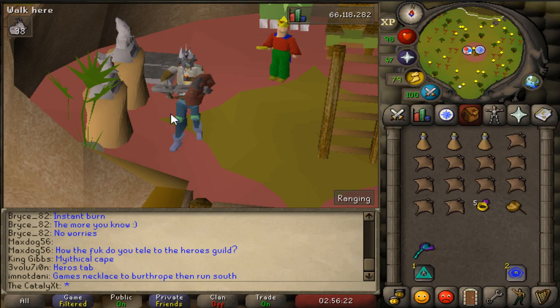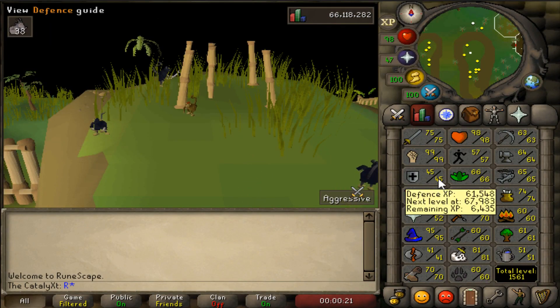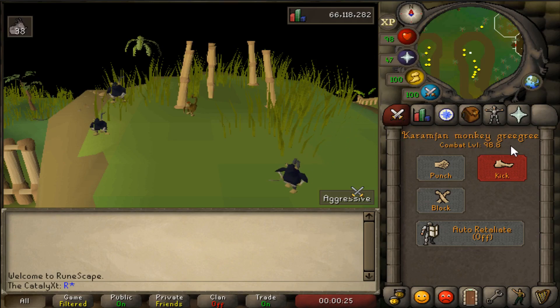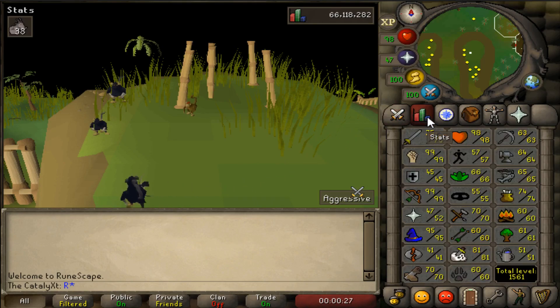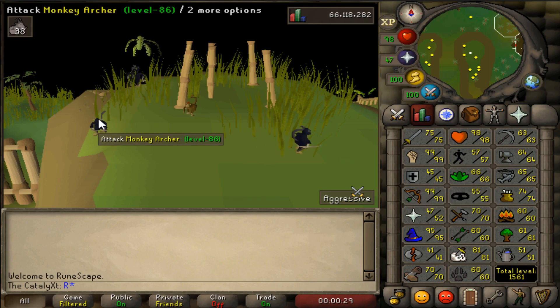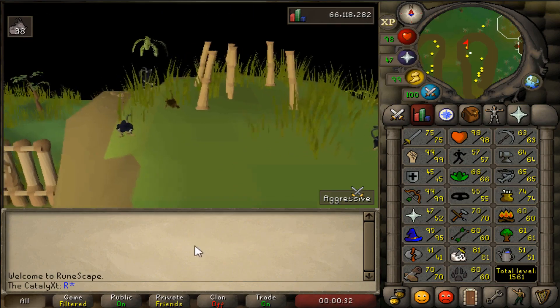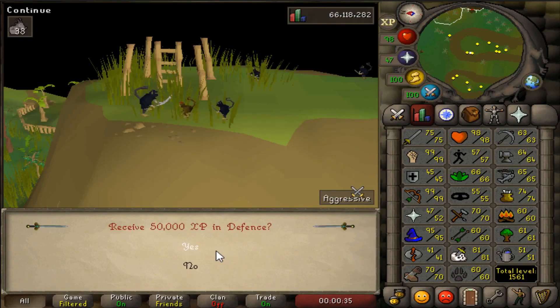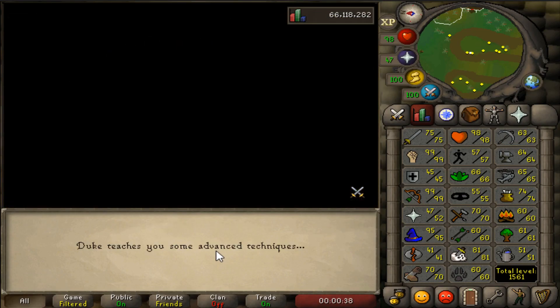I also get two 50k experience rewards from Duke in Ape Atoll. Boys, it's time — time to make a decision I will not be able to come back from. Currently sitting at 98.8 combat, 45 defense. Let's go find Duke. You know what, I don't want to hold on anymore — let's force it! No turning back now, boys.